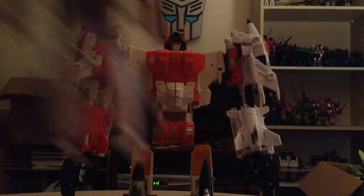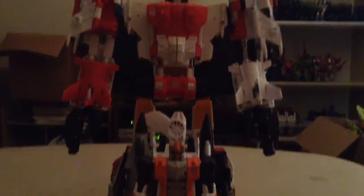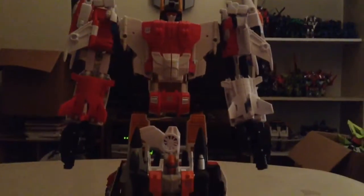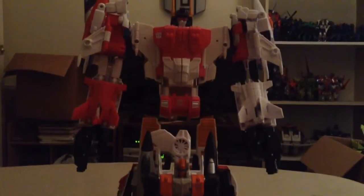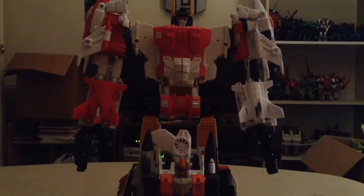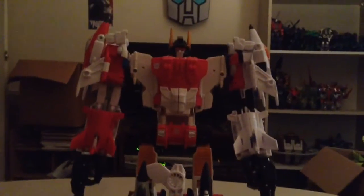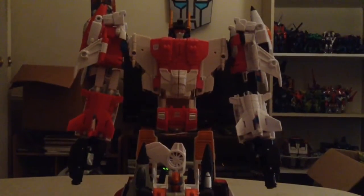To do a quick size comparison, here is Superion next to Alpha Bravo. As you can see, Alpha Bravo is tiny — he's a tiny little dude. And to make matters worse, here's little Powerglide next to Alpha Bravo. So you've got small, medium, and then super size.